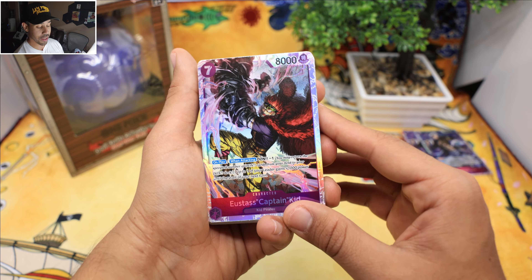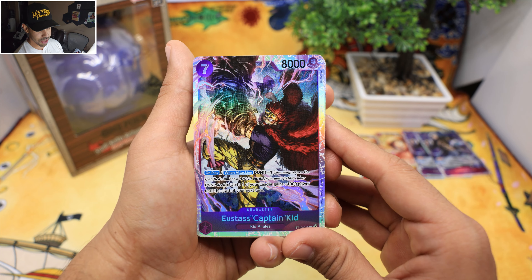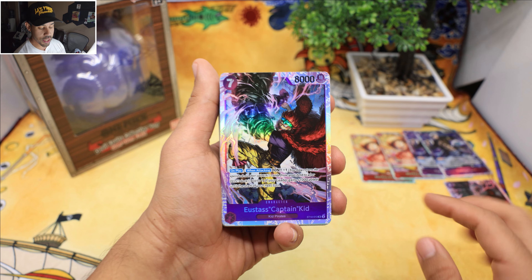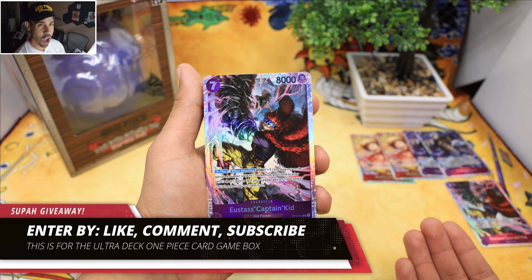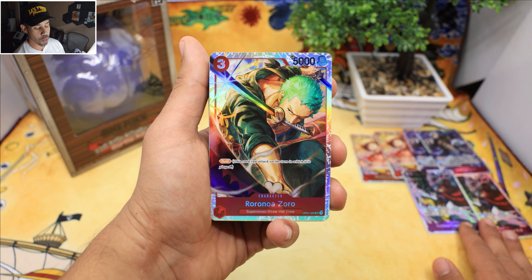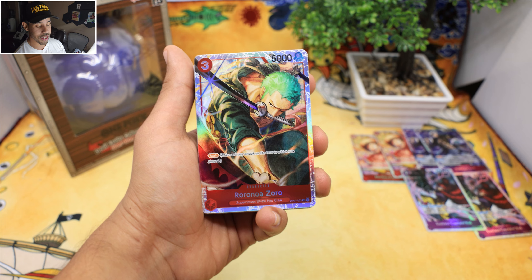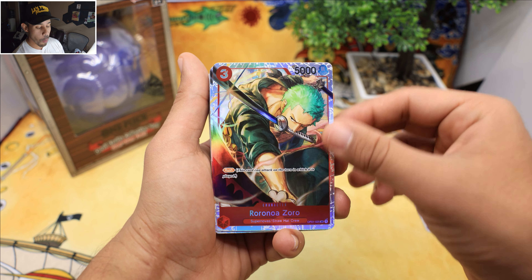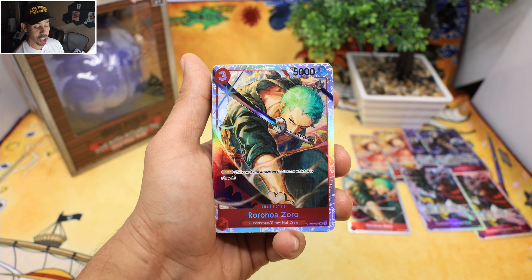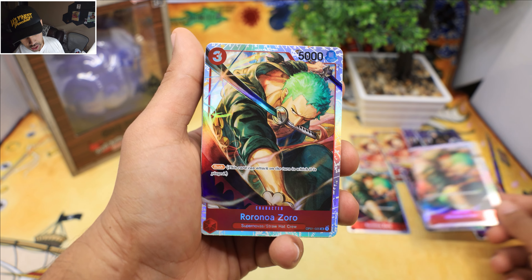Captain Kid — now this guy is a beast to give a power boost. You're going to need all these cards with the new meta coming around; this is definitely going to be changing the game. We got two of these Kids. And we got a hollow-looking Zoro! This is going to sell out quick, guys. If you are trying to get into One Piece, this is the perfect way — you get some of the best cards like this Zoro. Not only does it have sick-looking artwork, you also get one of the best red cards in the game.